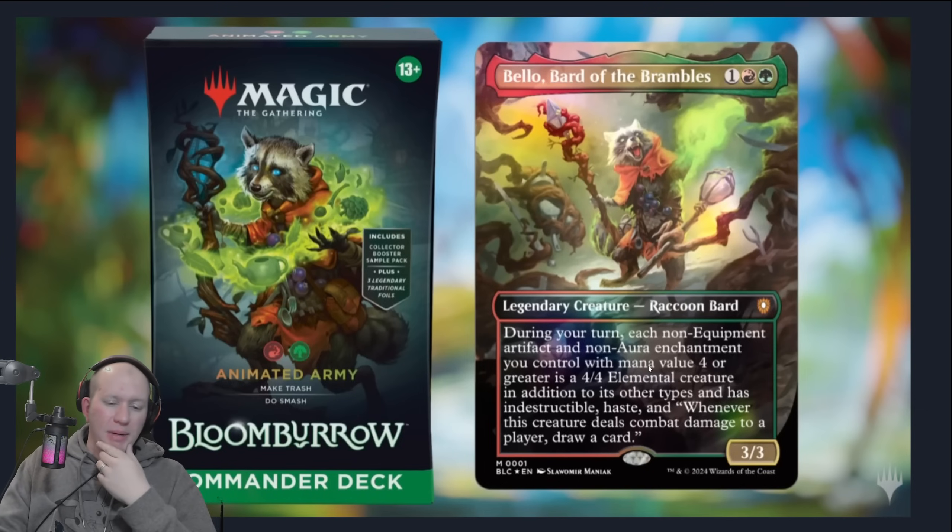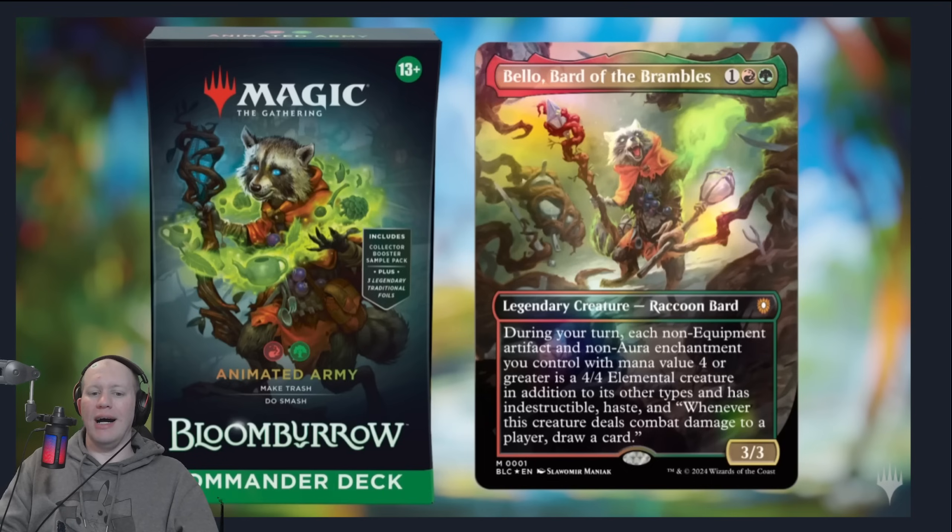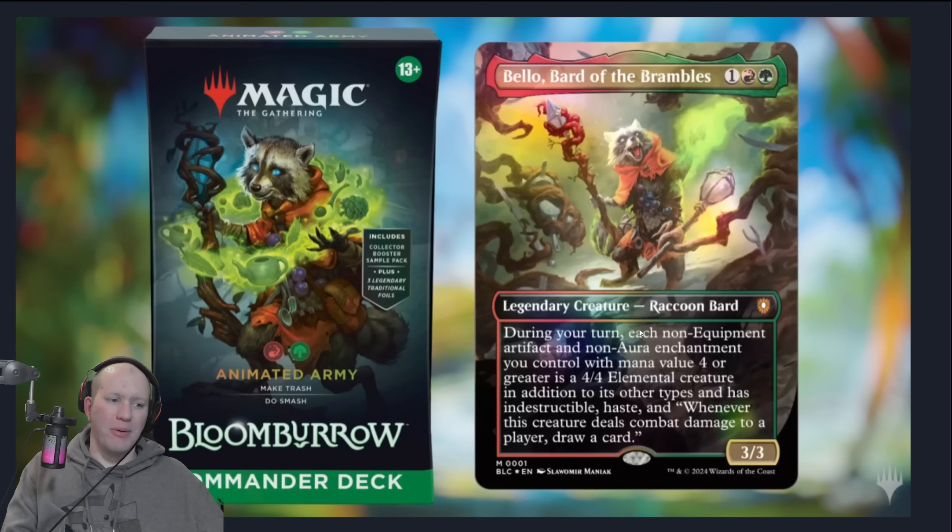The first deck we're talking about is the Animated Army deck. This one is based around Bellow, Bard of the Brambles. During your turn, he turns each non-equipment and non-aura enchantment that costs four or more into a 4/4 elemental creature that has haste, indestructible, and whenever it deals combat damage to a player, draw a card. Lots of really great card draw, as well as just throwing random stuff at people.